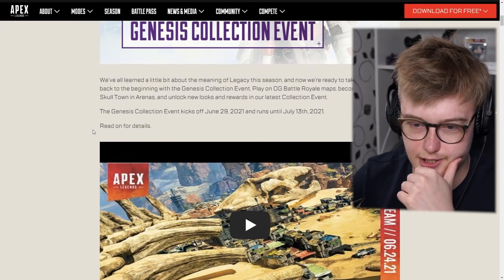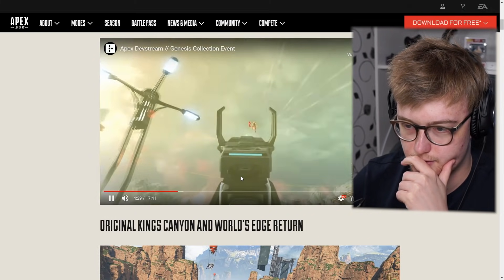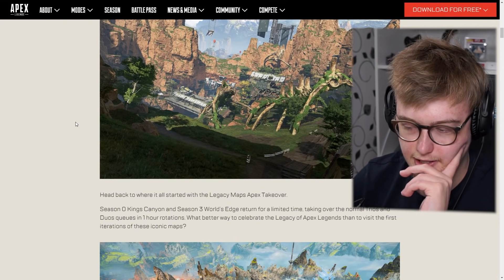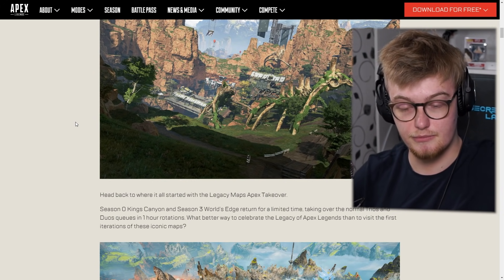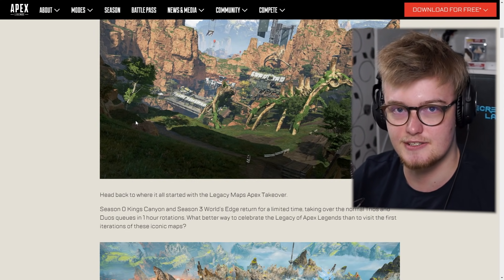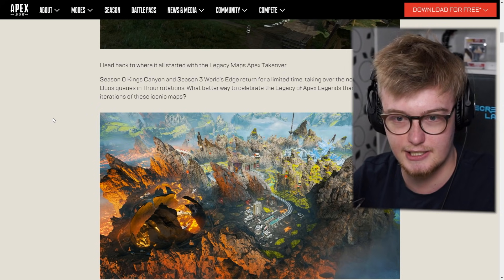June 29th — there's not a lot of time. Genesis collection event, quality of life updates, get old school. Kings Canyon and World's Edge return — they're taking over the normal trios and duos queue in a one-hour rotation, so we'll basically get both Kings Canyon and World's Edge at one-hour intervals. Look at this — Bridges! You guys remember that? Only things Apex Legends veterans would remember. This is one of them. It's Bridges — one of the first POIs. Super fun to see that again.